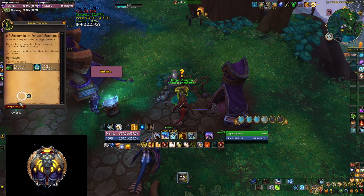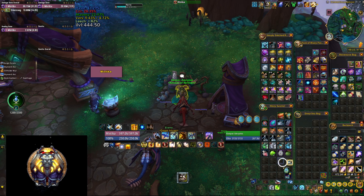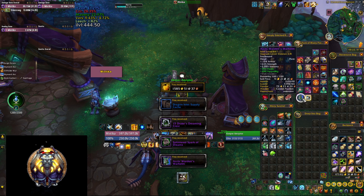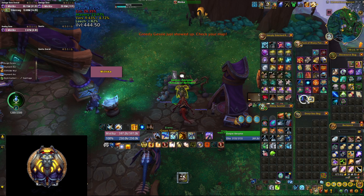You get yet another bag when you turn in the Worthy Ally quest, which also awards an item. This time I was a bit luckier — I got the same helm I received from the Super Bloom, but this time at 450 item level. This bag is also going to drop one of the Dream Spark halves that you're looking for.